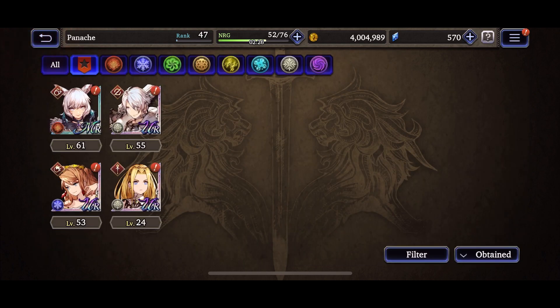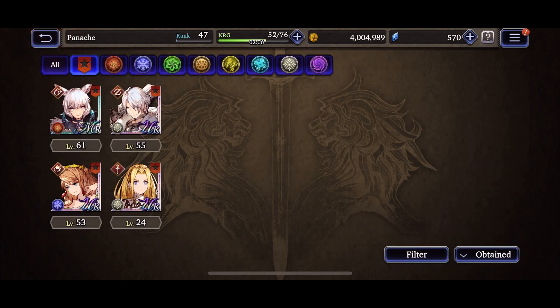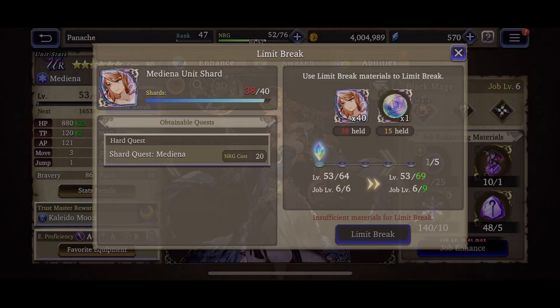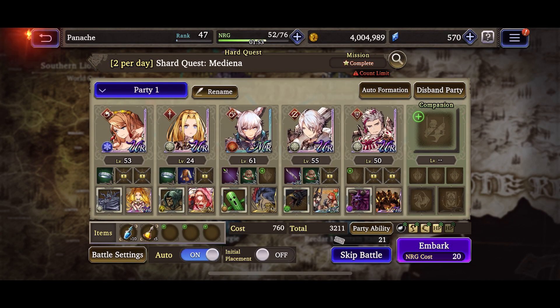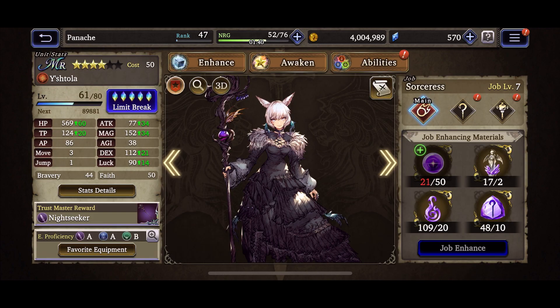Thancred is only mega rare but I'll still invest all my time during this event to fully awaken and fully limit break her because she'll be useful in raids later down the road and will be a lot stronger than ultra units you can't limit break. For example, Medina — I can't limit break her at all because it's crazy hard to get her shards. Even though there's a quest to farm her shards twice a day, you only get one or two shards a day if you're lucky, so she's pretty locked at job level six.